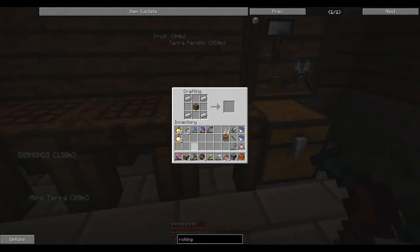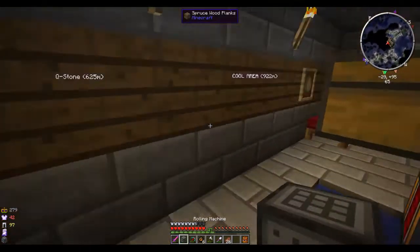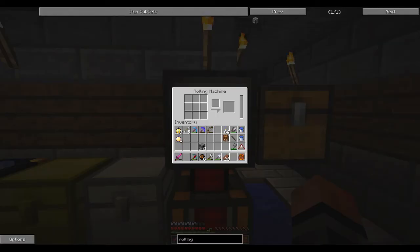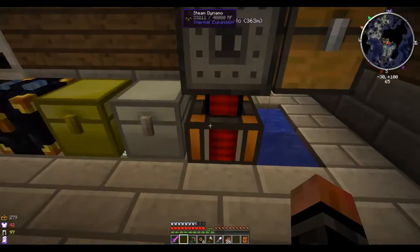We take those parts and craft them into a rolling machine. Let's put the rolling machine over here - I'll remove the pulverizer for right now. This should power up.